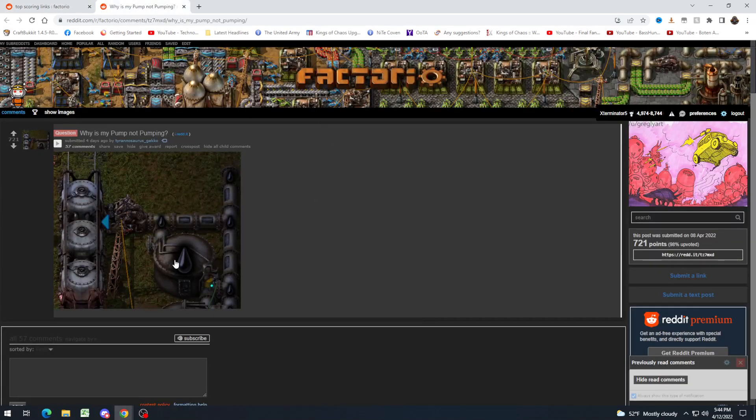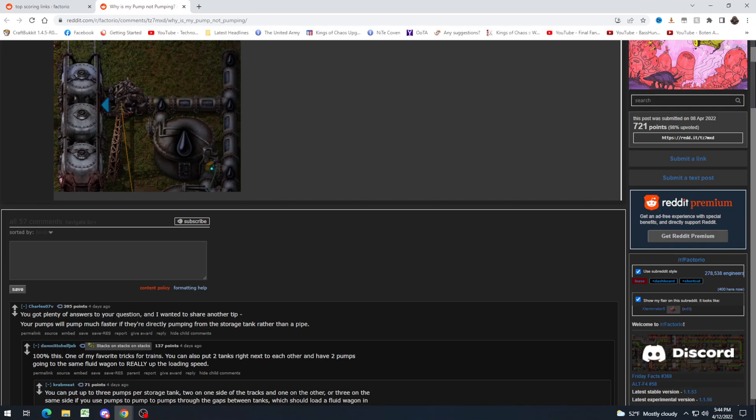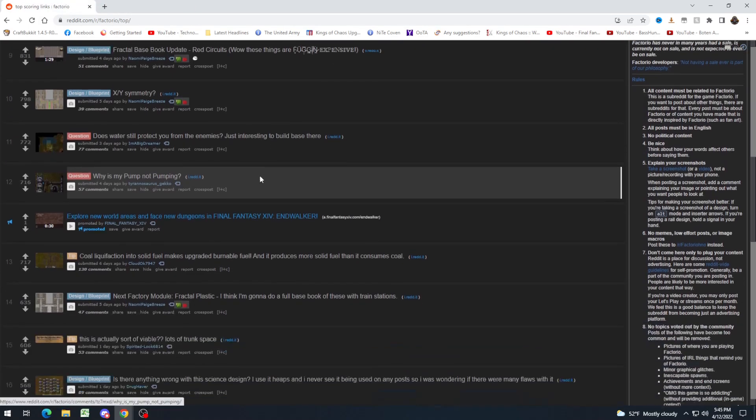"Why is my pump not pumping?" My guess is it's not lined up. It can be a little tricky. Basically, you need to pull the train up to the station and stop the train. When you hover over the fluid tanker with the pump, there will be three yellow boxes over it that you need to line the pump up with one of them. Also, this person adds a very good tip that your pumps will pump faster if they're directly pumping from the storage tank rather than a pipe. Very true.